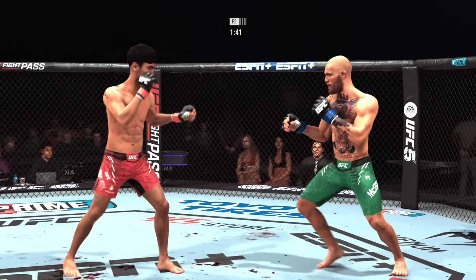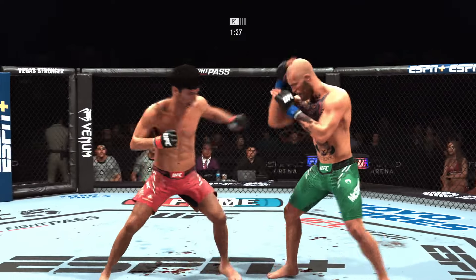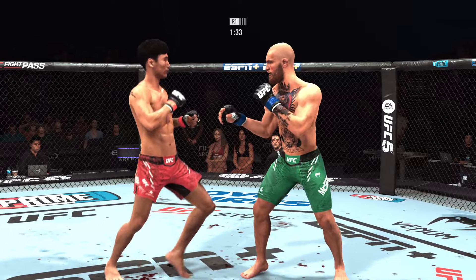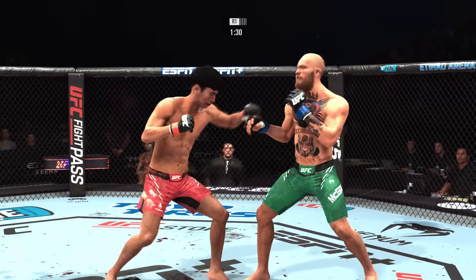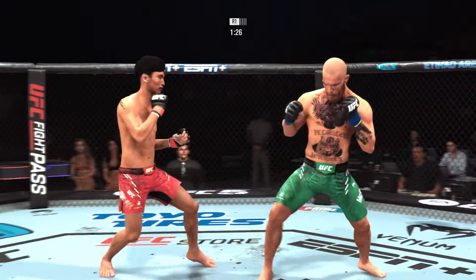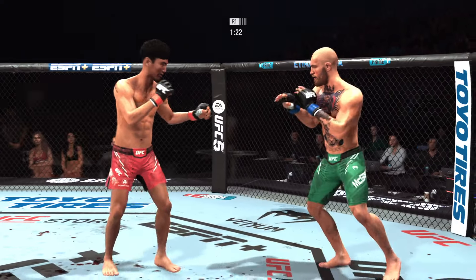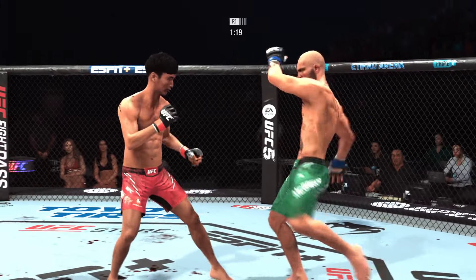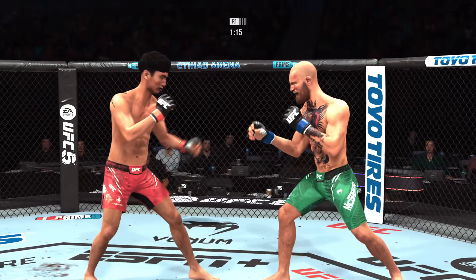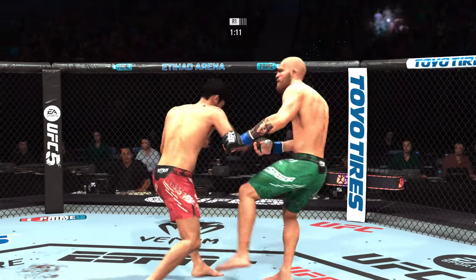Nice body shot. Conor McGregor going for the leg kick — he does not connect. Pretty fast jab. Right hook to the head blocked. He has to obey, stay at space. Big right hand lands. Both fighters hanging in the pocket and both landing. Now we're going.